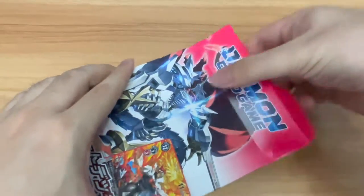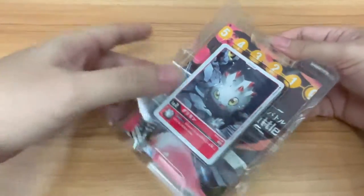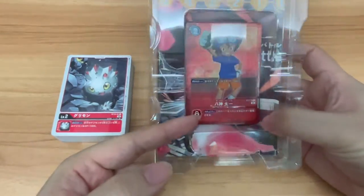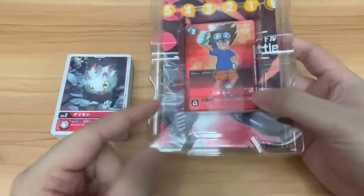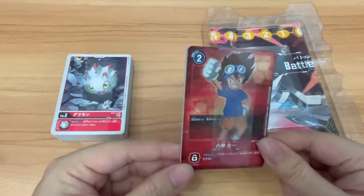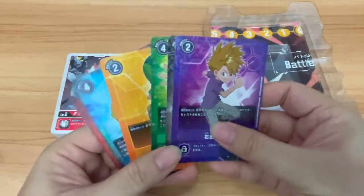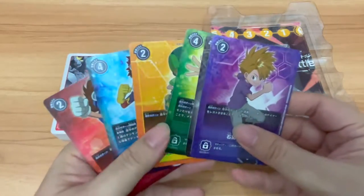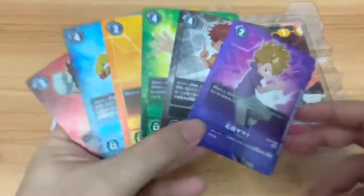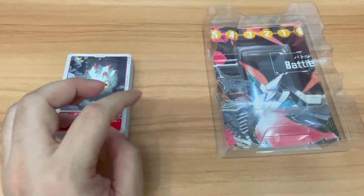Let's pull out the contents of the deck itself. Here we have the deck in the middle, and we have the reprinted tamer cards from the earlier start decks, and a few of them from the BT boosters as well. If you want to see what the reprinted tamer cards are, I've already done so in the Ragnar Lord start deck unboxing video, so you can go take a look at the final portion of that video.